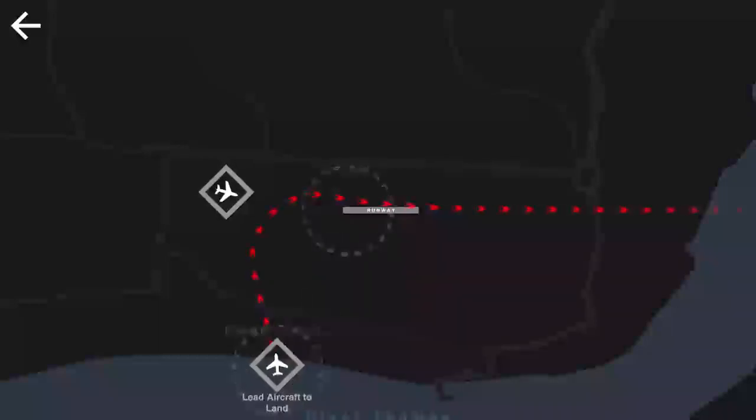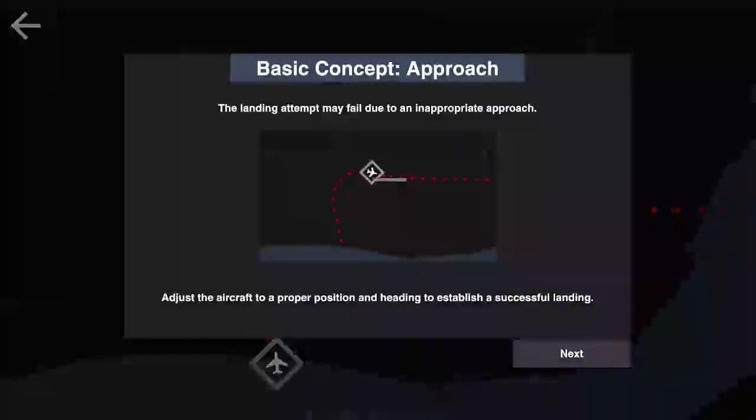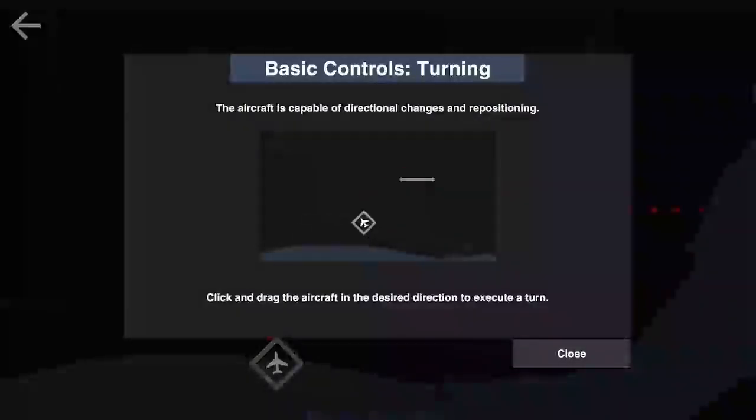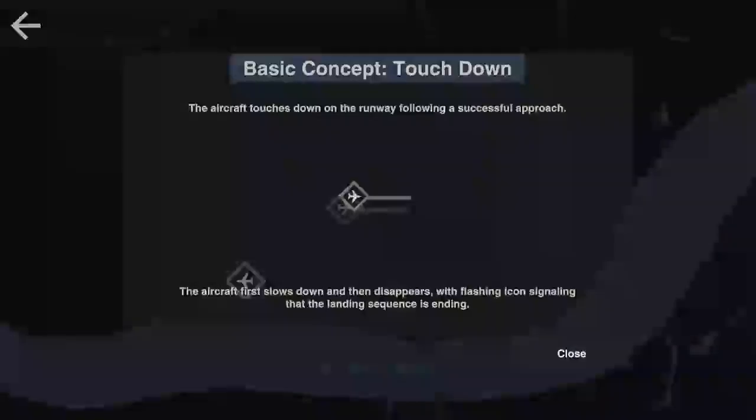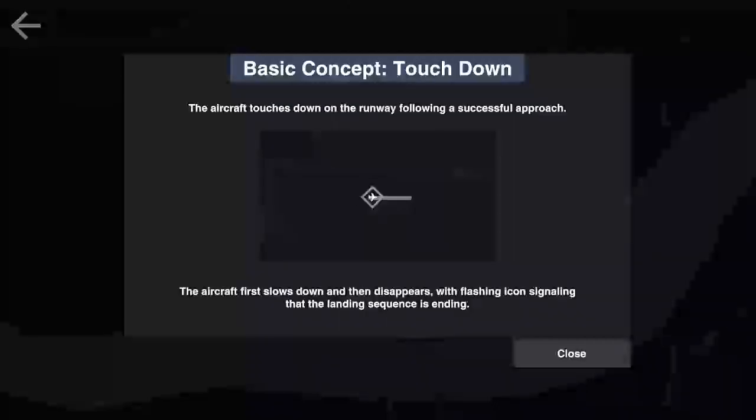'Angle too steep.' The landing attempt may fail due to an inappropriate approach — adjust the aircraft to the proper position for a successful landing. We need to click and drag the aircraft to the desired direction to turn. So we need to go this way and spin them around a little bit. The aircraft touches down on the runway following a successful approach, then slows down and disappears.